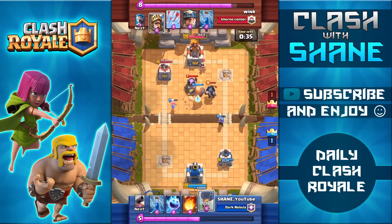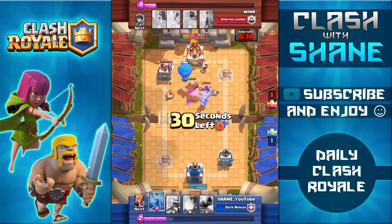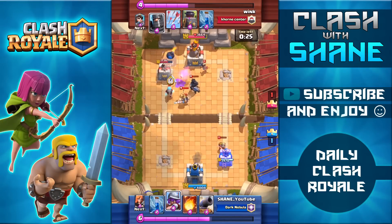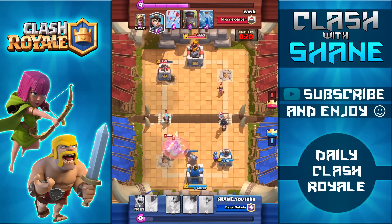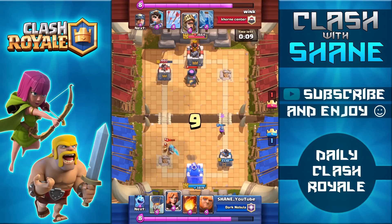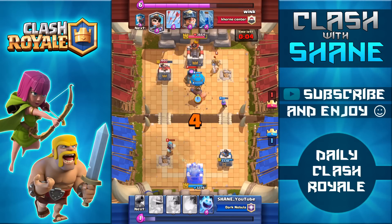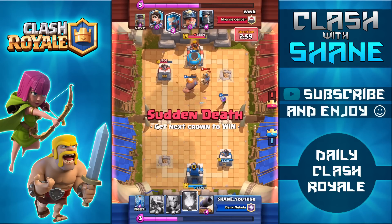So here we are with 38 seconds left, both towers down. The benefit I have with one of his towers down is I'll hopefully be able to drop down a giant balloon push immediately on his side of the arena, but his ice wizard is such a strong counter to my balloon slowing it down and only allowing it one hit. Take a look at this counter push he's setting up — two dark princes, a regular prince, an ice wizard, and a princess. I'm going to use the zap spell to reset the charge attack on both princes, saving a ton of health on my cannon and allowing the cannon as well as the tower to finish off both princes. Pretty clutch defense there.